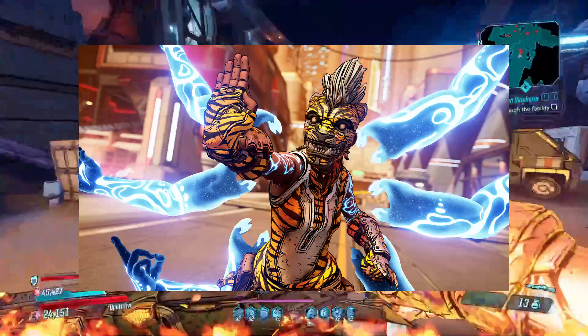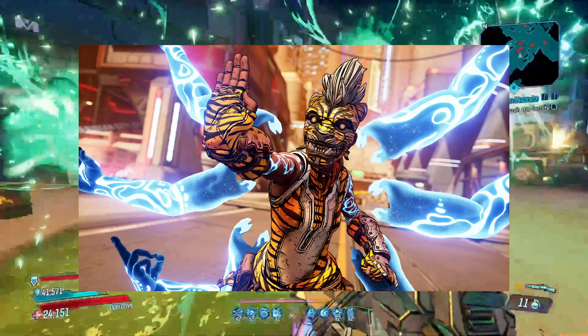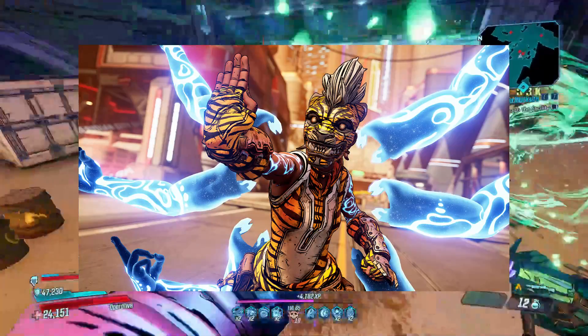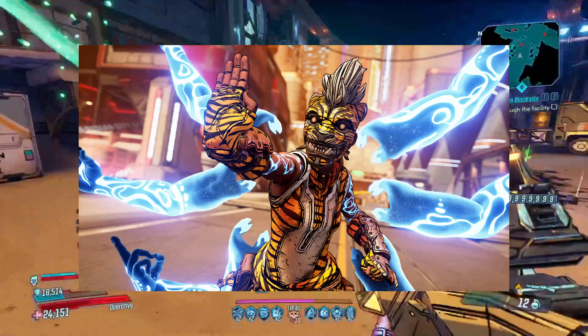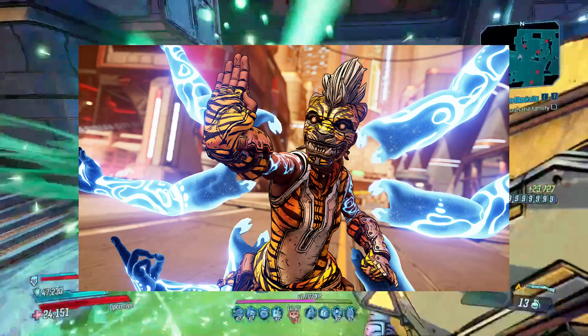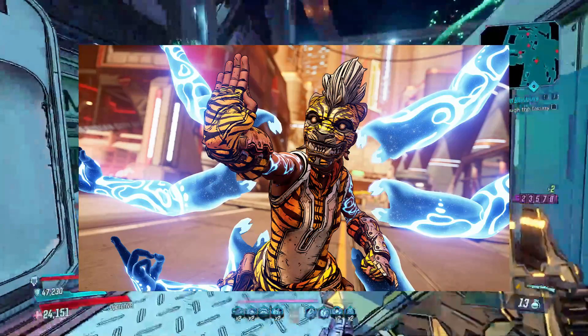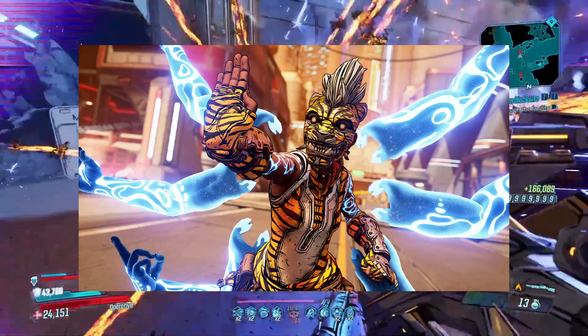First off we have Amara, the Partali Renegade. After years spent in the spotlight as both a public hero and prize fighter, Amara grows tired of the fame and publicity. Choosing instead a path of humility and justice, she conceals her identity, allowing the legend of the Tiger of Partali to take on a life of its own. She lives on the run and on the hunt, striking fear in the hearts of the criminal and corrupt alike.